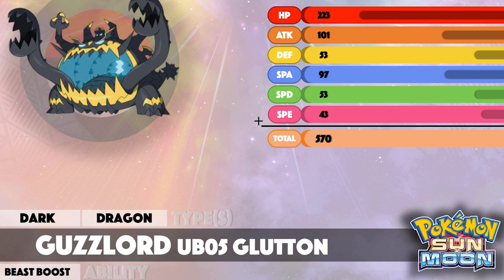So obviously we're gonna look at that massive 650 HP stat right there. There's of course an attack stat of 101, a defense stat of 53, a special attack stat of 97, a special defense stat of 53, and then of course a speed stat of 43. He's also a Dark and Dragon typing as well.